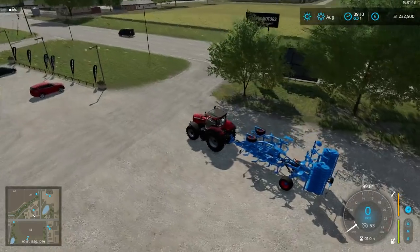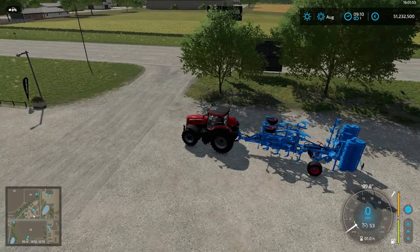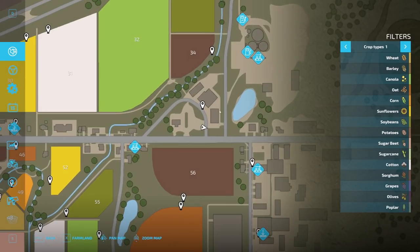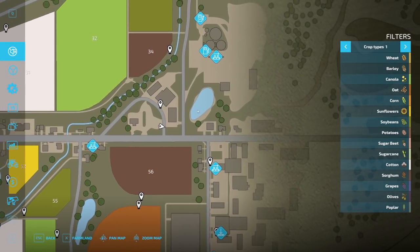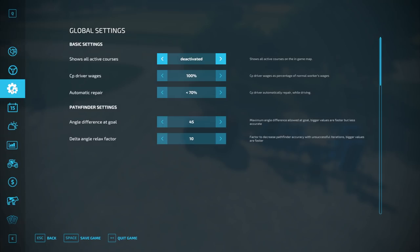I started with this tractor and cultivator. Let's go into the escape menu. On the left side you should see already a new button — this one. This is our global setting for Courseplay. Those settings should all work fine; those are for the pathfinder. I'm not sure if we'll keep them here.